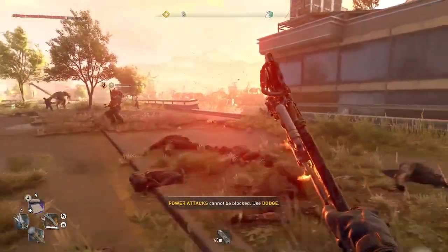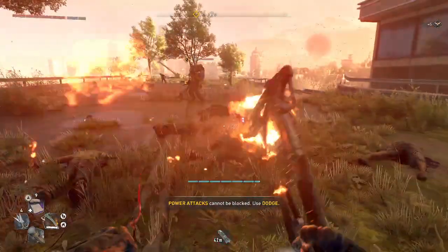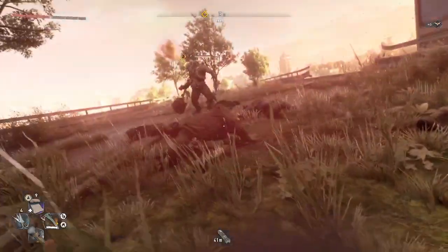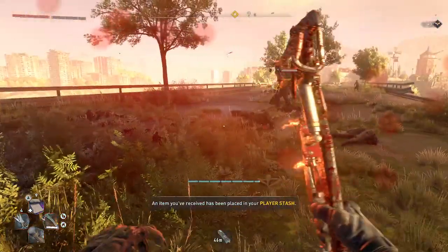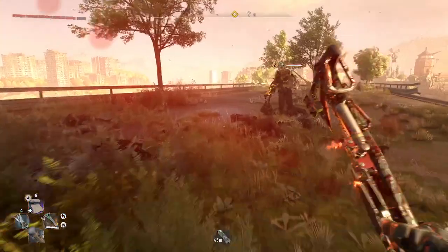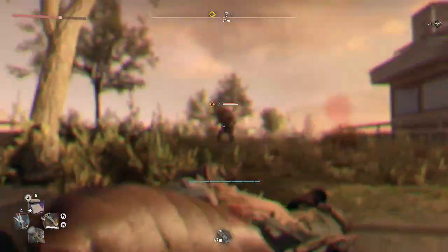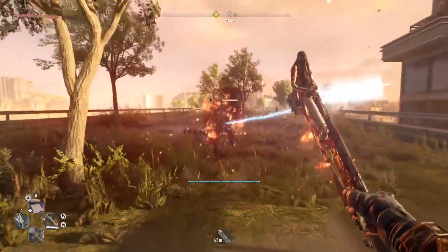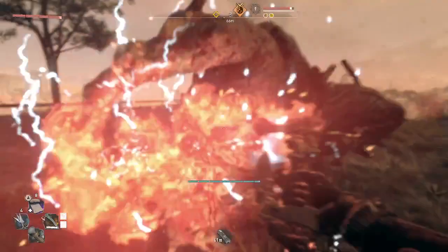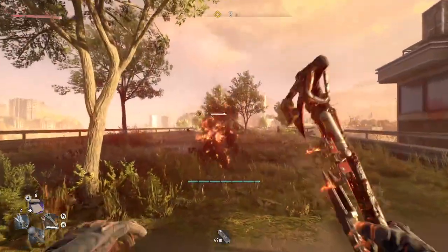I think they're both coming over here, which is not good. This first guy is pretty easy to take out. He has a swampy. He has three attacks: ground and pound, swing, and a stomp.